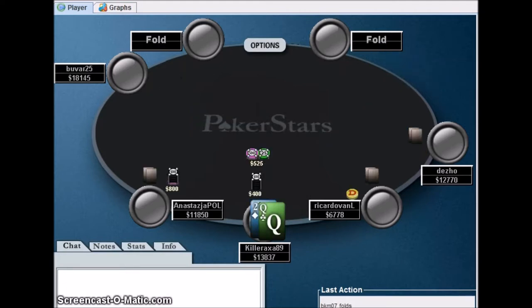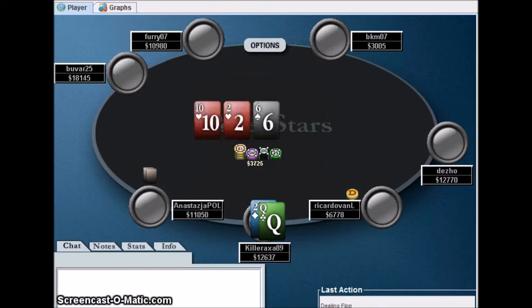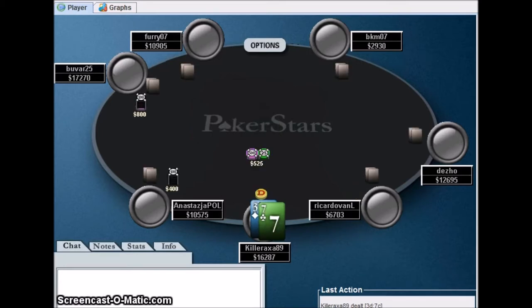I decided it was time to start stealing, so with deuce-queen I min-raise and get a call. This was a crazy play on my part — if he even had a ten or pocket eights he's calling. But I decided on the flop I needed to shove to take this pot down because I want a healthy stack to try to make the final table. I take it down and I have 16,000 chips in total. Let me know what you think about that play.